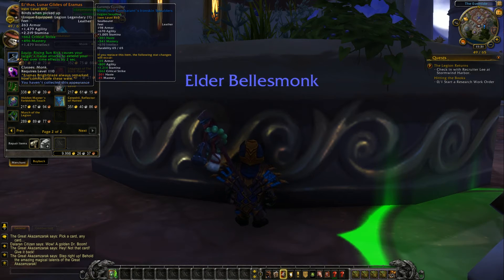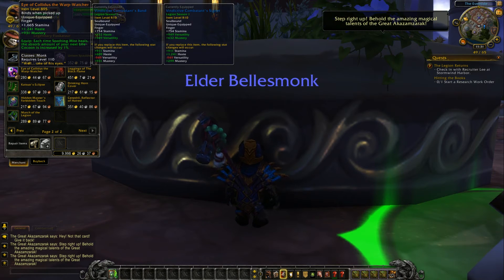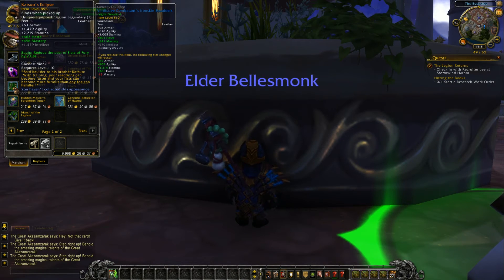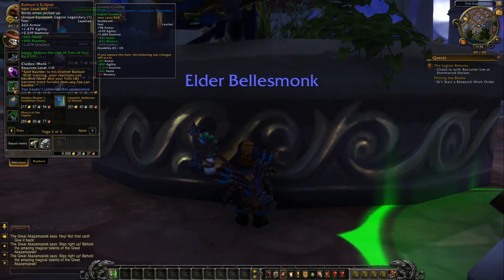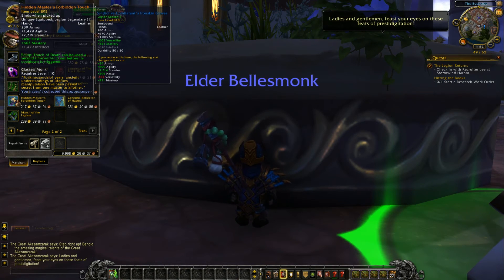Next, feet — critical strike, mastery, or intellect. Rising Sun Kick causes your target's melee attacks to extend your heal over time effect by a full two seconds. Another ring — haste and mastery. Each time Soothing Mist heals, the absorb amount of your next Life Cocoon is increased by 1%. These feet — haste, mastery, or intellect — reduce the cost of Fist of Fury by two chi. You also have hands — haste and mastery, or intellect. Touch of Death can be used a second time within three seconds before its cooldown is triggered.